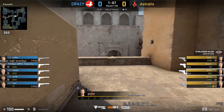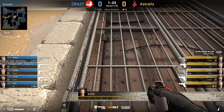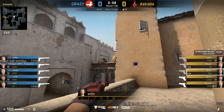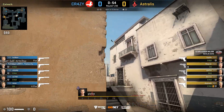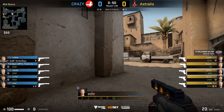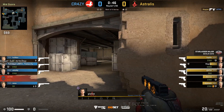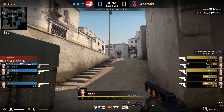Glaive jump-spots to make sure there is no re-aggression by CTs, then lines up for the B door smoke and smokes B doors. He fakes a flash to A, goes outdoors, checks window, and then clears CT. He spots one and falls back.